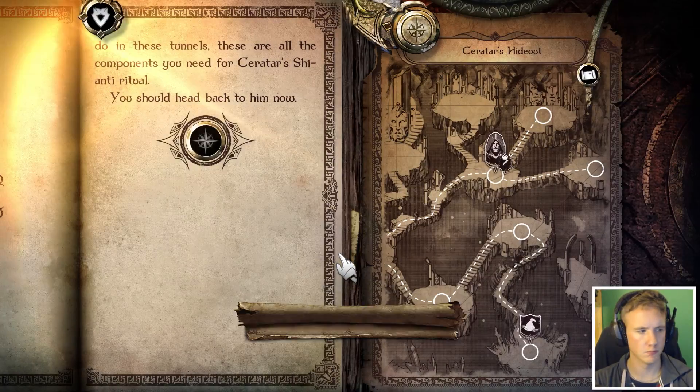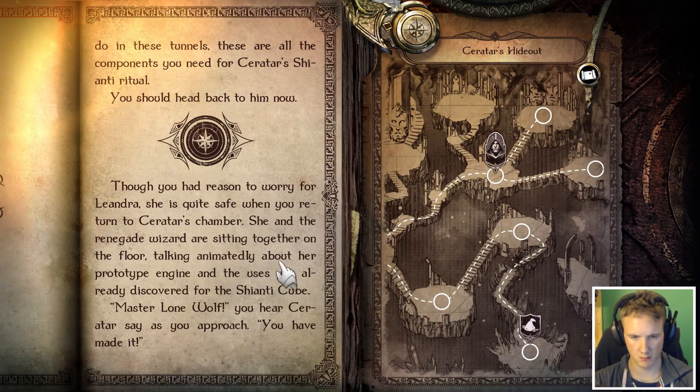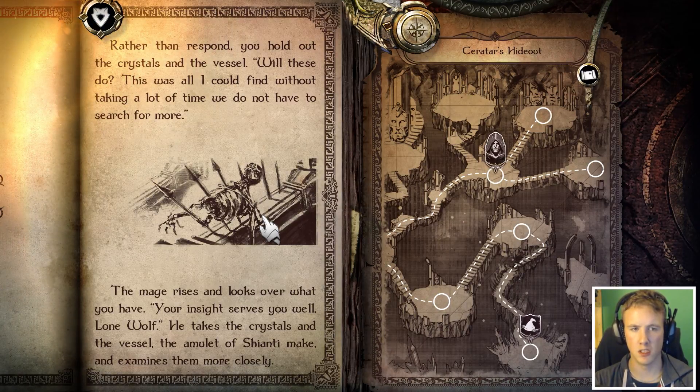Though you had reason to worry for Leandra, she is quite safe when you return to Xeratar's chamber. She and the renegade wizard are sitting together on the floor, talking animatedly about her prototype engine and the uses you already discovered for the Xiantic Cube. "Master Lone Wolf," you hear Xeratar say as you approach. "You have made it." Rather than respond, you hold out the crystal and vessel: "Will these do? This was all I could find without taking a lot of time — we do not have to search for more." The mage rises and looks over what you have.